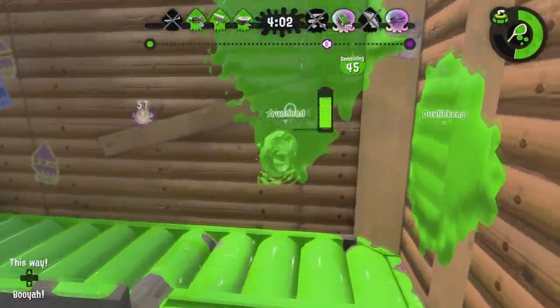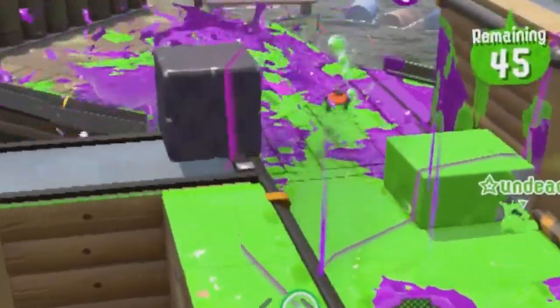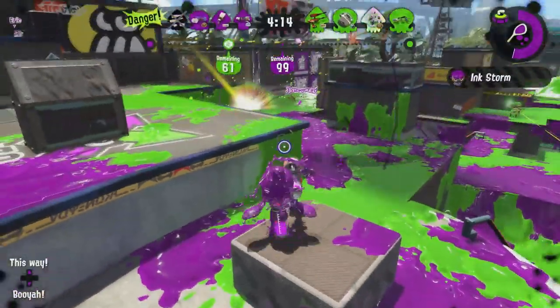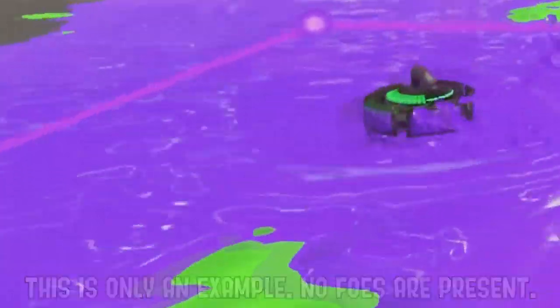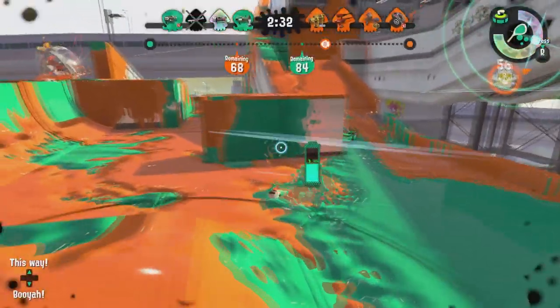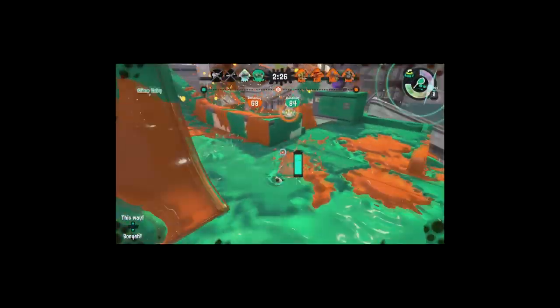But do you know what else is by your side? It's your sub-weapon, the curling bomb. If you're tired of not being able to escape, the curling bomb has your back. Throw it where you want to escape and kiss your foes — mwah! — buh-bye! It's so easy. Just throw it at the wall and leave. There's literally nothing else I have to say. You're gone, you're donezo, they're gone. Bye!